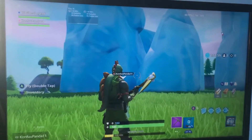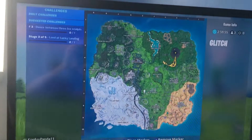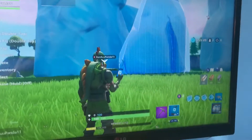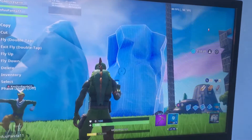Hey guys, back in another video. Today I'm gonna show you how to get onto the main island and the spawn island. What you gotta do is get play spawns and get these big giant ice blocks.